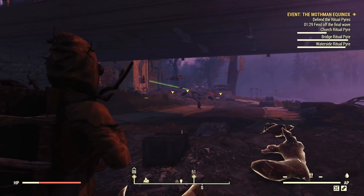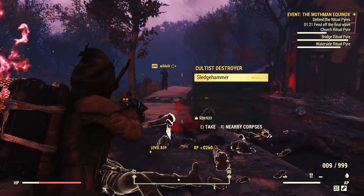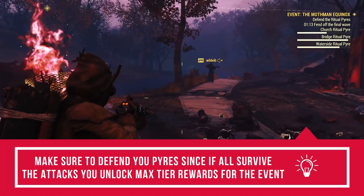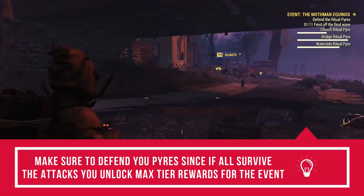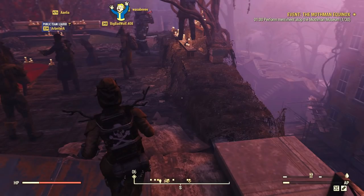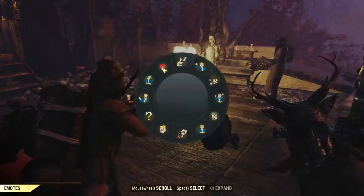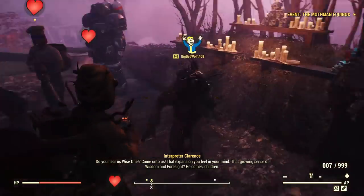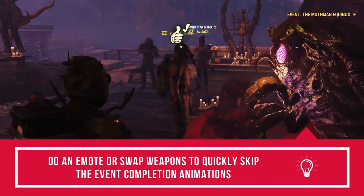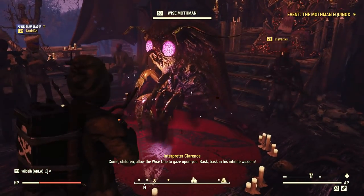The best thing to do is always ensure at least one to two players defend each pyre. Otherwise, enemies will quickly destroy them and you lose your chance at the best rewards, since the reward tiers for this event depend on the pyres. Once the stage is done, return to Clarence to show tribute — spam emotes until the event is finally completed. To skip the completion animation, just do some more emotes or swap weapons and the rewards list will appear right away.